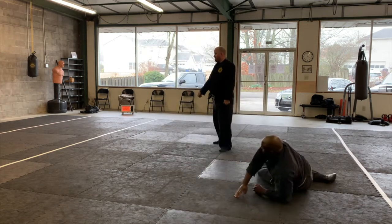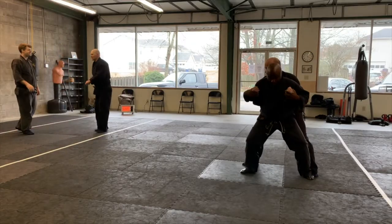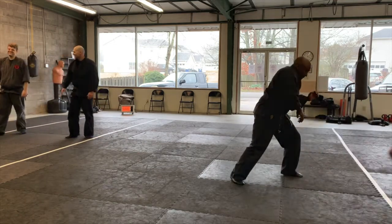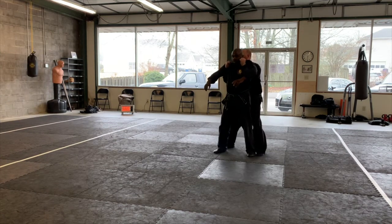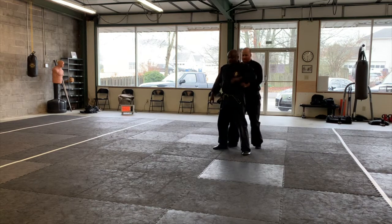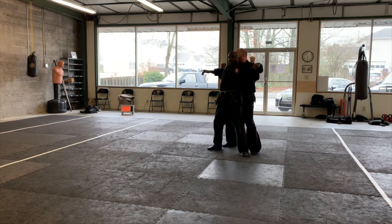Kick him. So if I'm attacking him, sometimes this happens. I'm not holding him here because if he's got weapons on him, he can still access those. Then maybe stab him behind. So you don't want him to access that. That's why it's near the pit of the elbow — so now you can't really get to his waistline to draw the weapons, and buy my buddy time to come and cut him down.